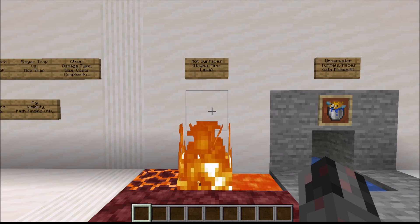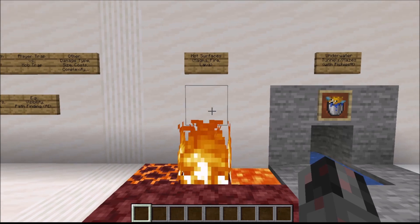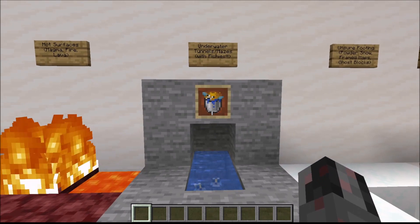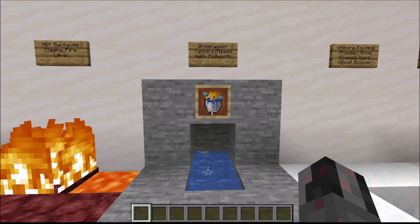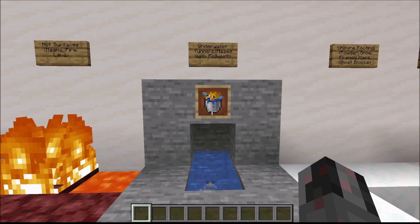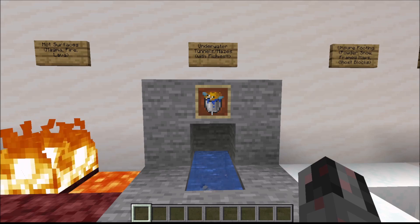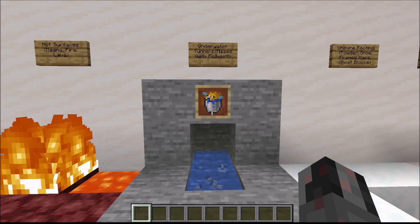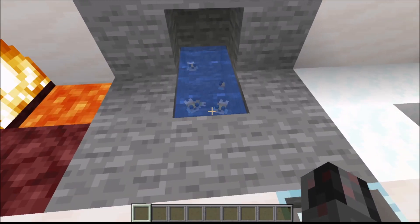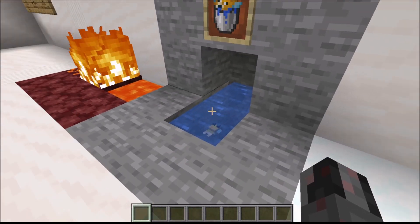One group is obviously something that is hot, like magma, fire, or lava, which provides direct damage. But the opposite can also be quite deadly — underwater tunnels or mazes can be quite a death trap, especially if the mazes are built in a way that you have no real way to figure out where you are inside of the maze. Once you run out of air it can be quite difficult to get out in time. You can even make it more difficult by including special fish like puffer fish.